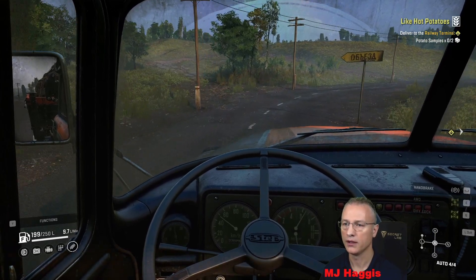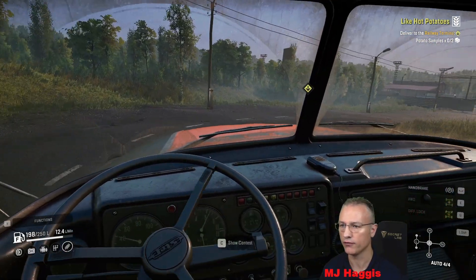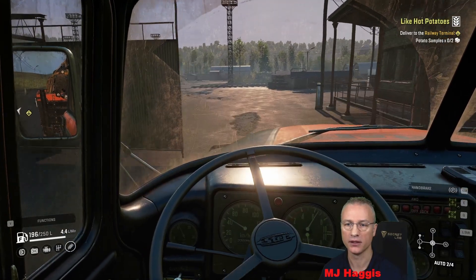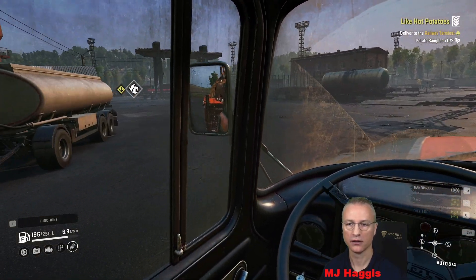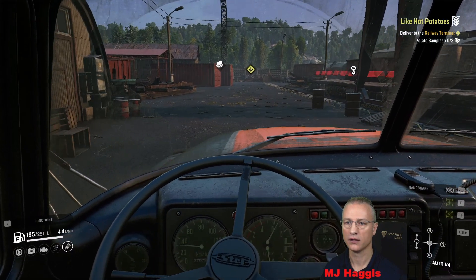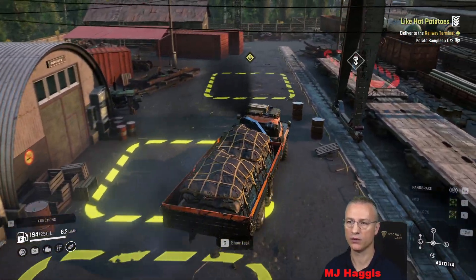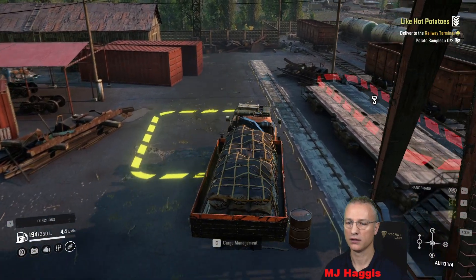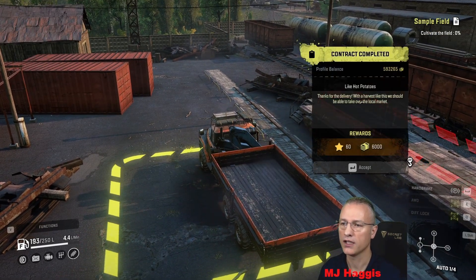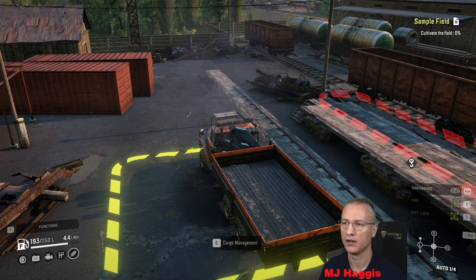At some point we'll need to go on a wee adventure and look for the rest of the upgrades for the vehicles. I don't know how many are left to be found but there's definitely at least one — the twin tyres for the K7M. Not so bothered about fitting them but it's one of those things we want to have. This is the zone — let's go back outside. One and two — 'Thanks for the delivery! With a harvest like this we should be able to take over the local market.' Six thousand cash, 60 XP. It's done.